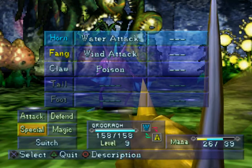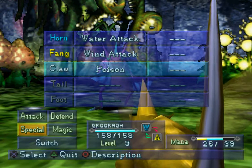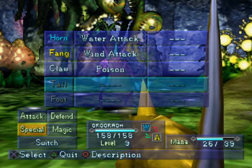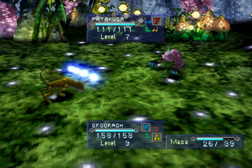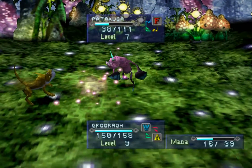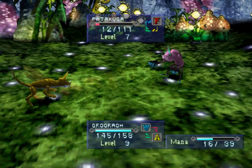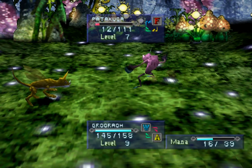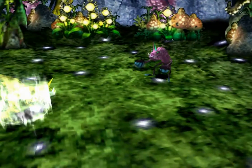It's got fire horn, fang plus power claw, and tail regular, and then foot — all enemies. So it's actually really, really strong and that's the only way you can get it — is to have a pocket PlayStation plugged in. Which I didn't even know existed. Can your emulator pretend it has a pocket PlayStation?